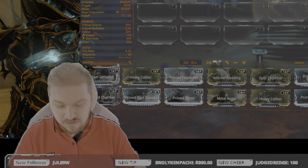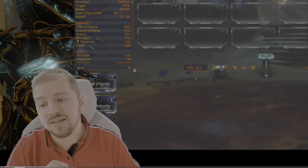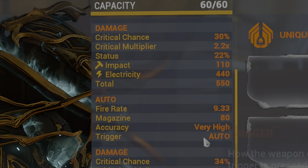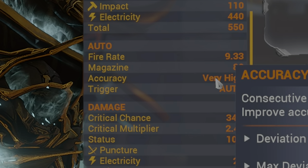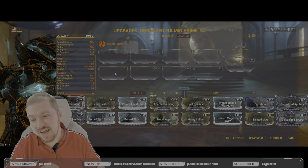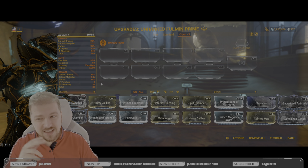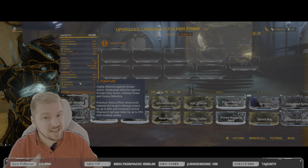The damage fall-off range is between 12 and 24 meters, but if you use Terminal Velocity in the exilus slot it increases to 19.2 meters. Critical chance is 30% by default with a 2.2x critical multiplier. The default damage types are Impact and Electricity, and again you are getting guaranteed impact procs. In secondary fire mode, fire rate jumps to 9.33 with very high accuracy and an automatic trigger. Critical chance is even higher at 34% with a 2.4x multiplier. Status chance, however, is only 10%, which hurts. Secondary mode deals Puncture and Electricity — and Puncture will help you get those fantastic orange and red crits.